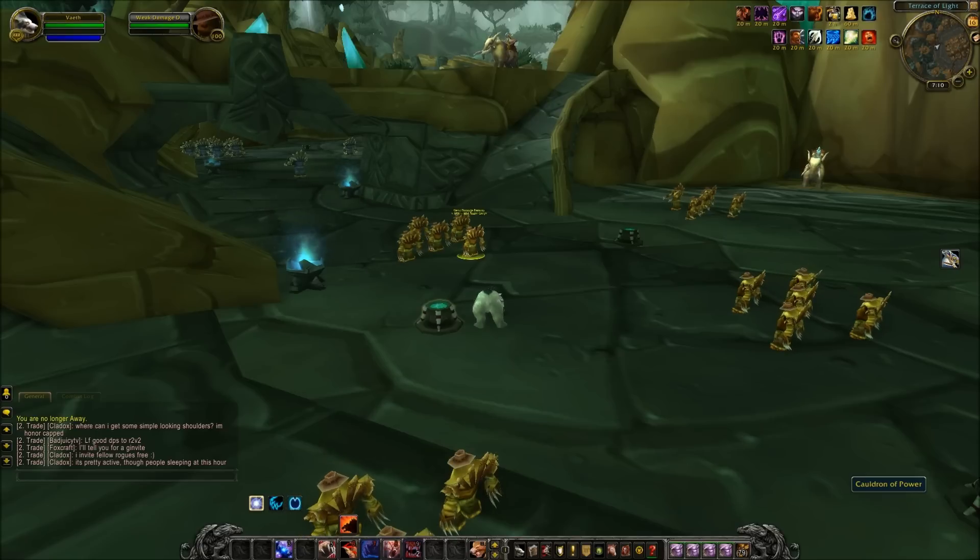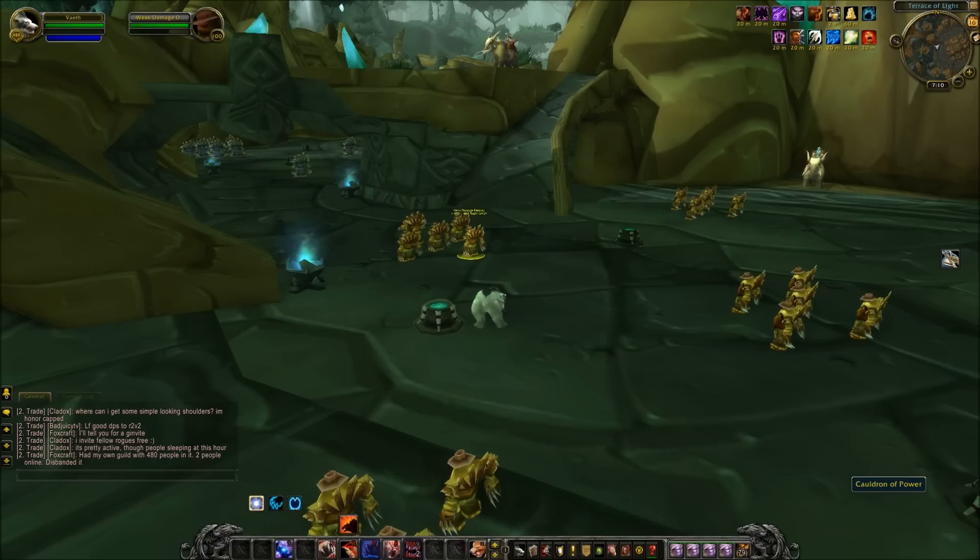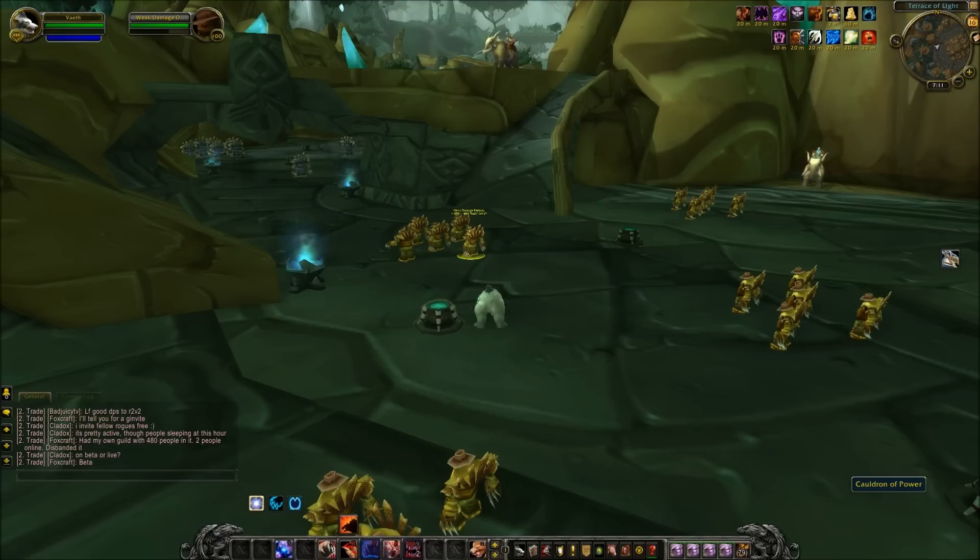The biggest change to Guardian Druids comes in the form of their mastery. Their mastery was Nature's Guardian, which was kind of just a bonus to your armor. However, with the addition of bonus armor as a secondary stat — very much like multi-strike and the multi-strike masteries — Blizzard wanted to remove having a mastery that was the same as a secondary stat. So Nature's Guardian was removed, and in its place mastery Primal Tenacity was put in, causing the druid to gain a physical absorb shield equal to 12% of the attack's damage when hit by a physical attack.